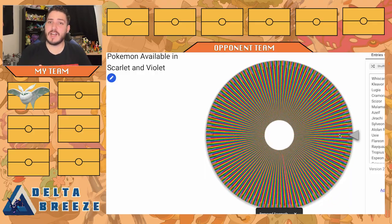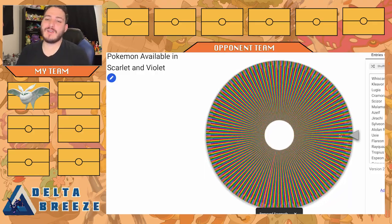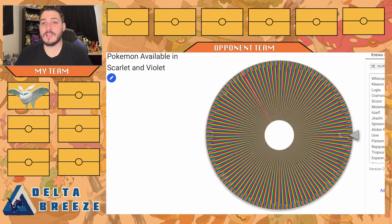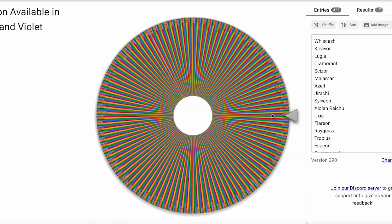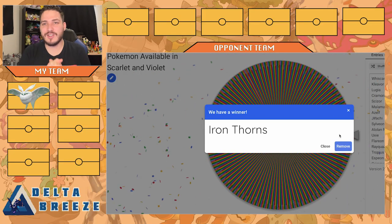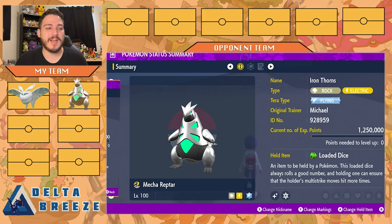Our second pick — Frostmoth's great but it has a huge fire weakness. Let's see if we can get a water type or something, maybe rock. Our next pick is Iron Thorns! A Paradox Pokemon is always a good pick. We have Mecha Reptar here, my shiny Iron Thorns. With the Terra flying, I'm actually going to change it before the battle — it's going to be Terra Bug, and I'll explain why later. Holding a loaded dice, so multiple-hit moves will hit four or five times guaranteed.